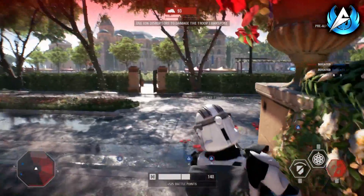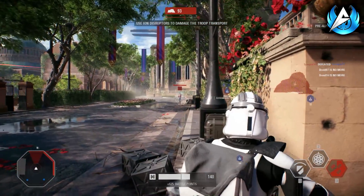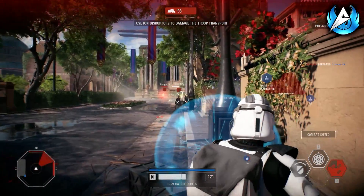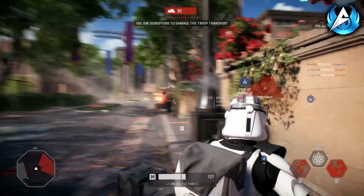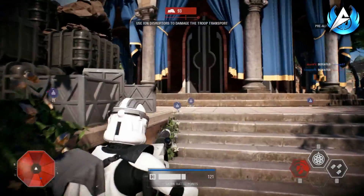Every star card in Battlefront 2 has its own level or rarity, which can be shown by the bar above the star card as seen in the image on screen. At the moment it looks like it's going to be very hard to tell the difference between a level 2 star card and a level 4 star card if you just look at it quickly, because the colours are pretty much exactly the same. I do hope they change how you can tell the difference between the levels of the star cards when the game launches in November.